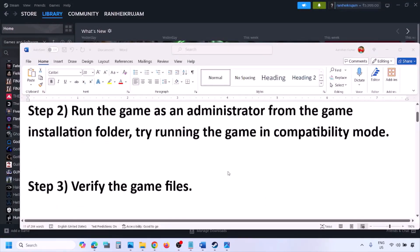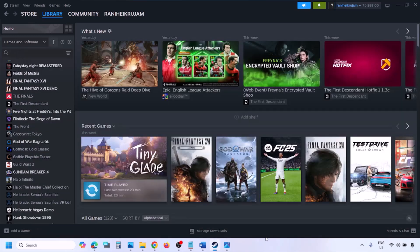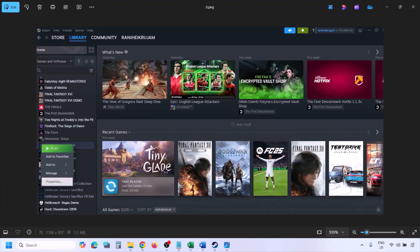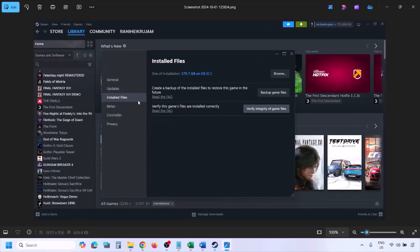The next step is to verify the game files. Go to Steam, click on Library, find the game, right-click and select Properties, then go to the Installed Files tab and click on 'Verify integrity of game files.' Once the verification is 100% complete, launch the game and check.